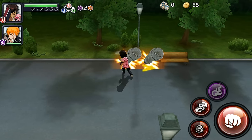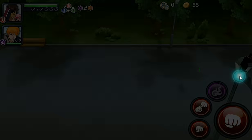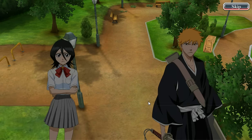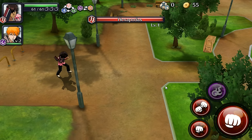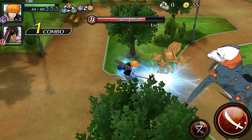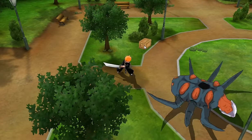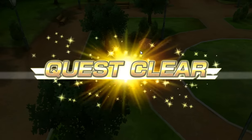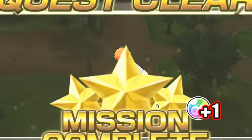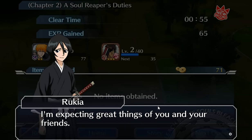I would recommend switching them out when you do get better characters. You can get different Ichigos — this is the starting one they give you. There is the one with the mask, the Hollow version, and then there's the white Ichigo and some other ones I've seen. So yeah there are other ones you can actually get. Of course you're going to have to buy them. The purchasing system is a little bit buggy right now because it just came out, so I'll try to show that to you in a minute — sometimes it doesn't work.